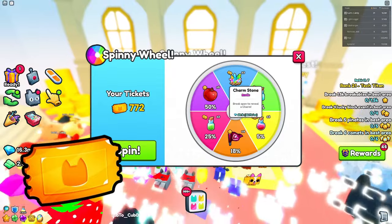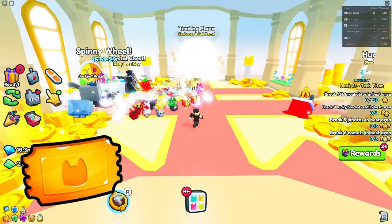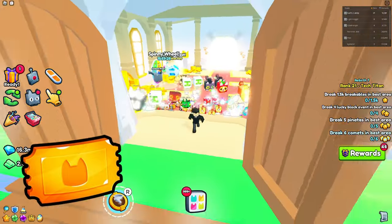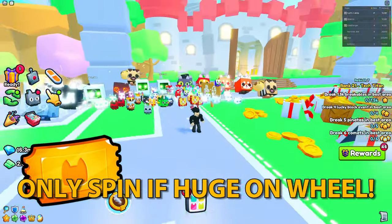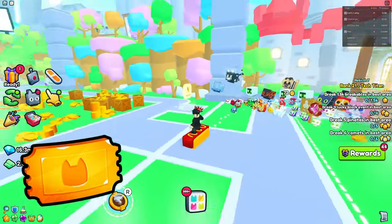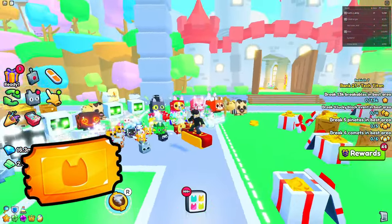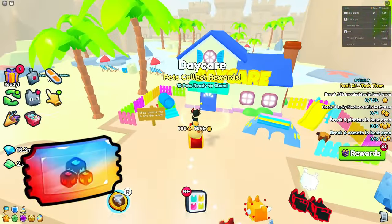The only way the spinning ticket is actually worth using is if there's going to be a huge propeller cat on the wheel. If there's no huge propeller cat, don't spin it — you're just losing money. At that point I recommend just selling them, since selling spinning tickets you got for free is very profitable.